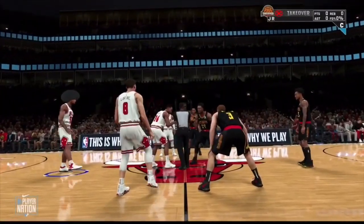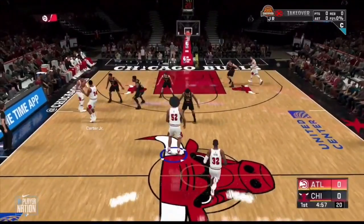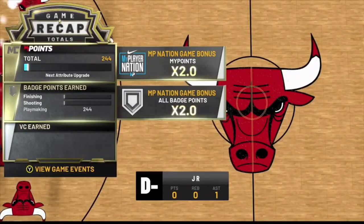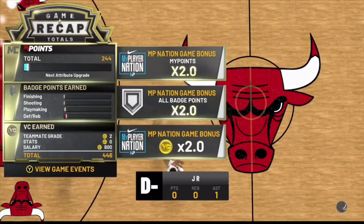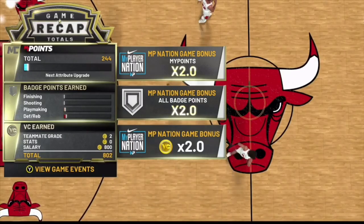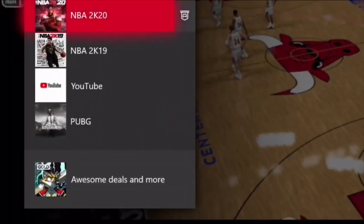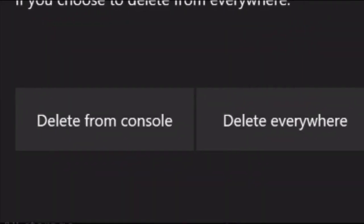Just to show you guys this is legit, I'm going to play this second game, get my VC, then do the glitch again. Once the game is over you can see my VC screen load up. Hit the middle button, press Start on NBA 2K20, go to Manage Game and Add-ons, Save Data, hit A on your user profile, delete from console, and reload the game back up.